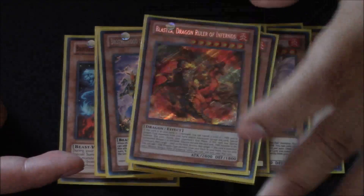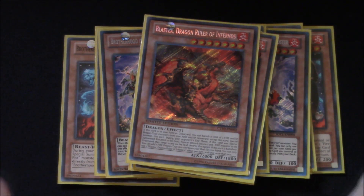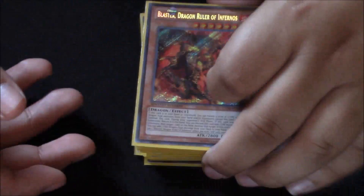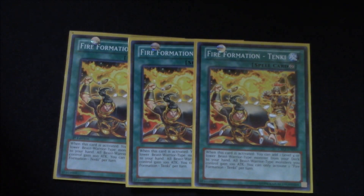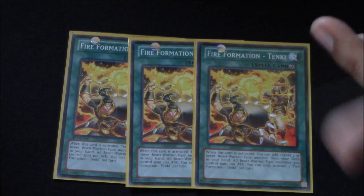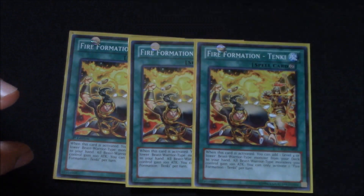And then for our boss monster, Blaster — I usually don't summon him up unless my back's up against the wall and I really need a big beat stick on the board, or of course I'm pushing for game. I mainly use him for his spot removal. I've tried builds without him and I just didn't like it. Then for the spells, you have to play the mandatory triple Tenki. It just speeds up the deck so well, and then afterwards it's kind of dead, so you use it in combo with Bear and Gorilla to pop stuff and clear the way.